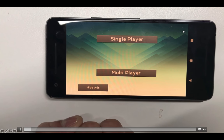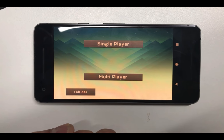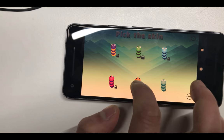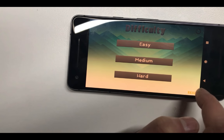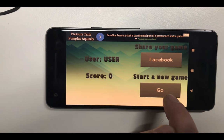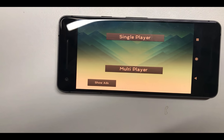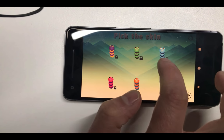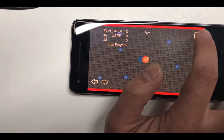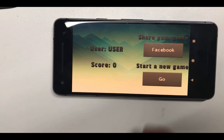On the home screen, we also have a button for hiding ads. We implemented the advertisement using AdMob. By default, it is showing up at the final page. But if we start the game again and hide the ads, it's not showing up, so the user can turn it off at the starting page.